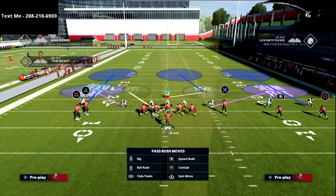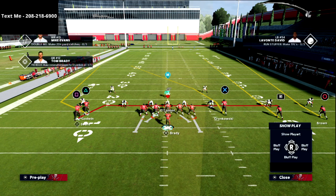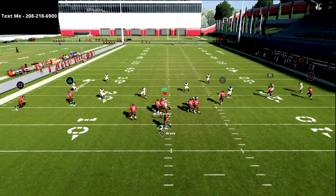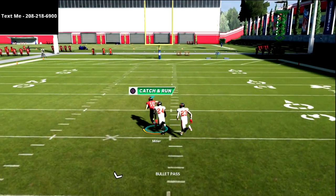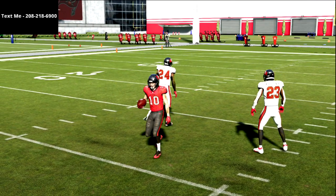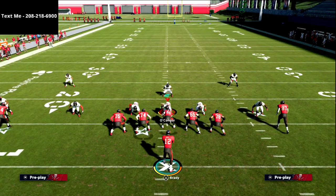The first way I like to run this is a really good way to attack the cover three Mable defense. It's really simple — all we're going to do is streak the R1 receiver and drag the square receiver. I personally enjoy just leaving him like this because it's going to get him off press man coverage. If you get a cover three look, the R1 receiver is going to get wide open against cover three for an absolute laser.